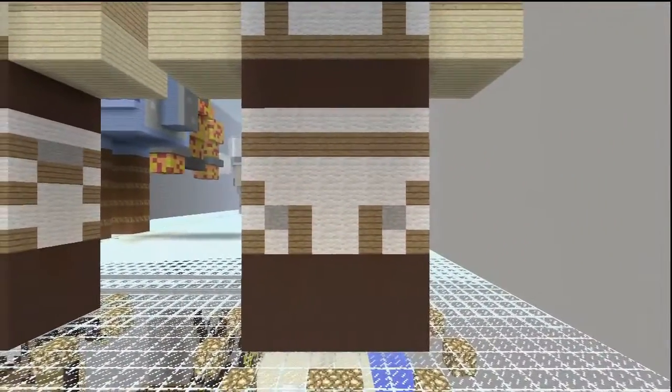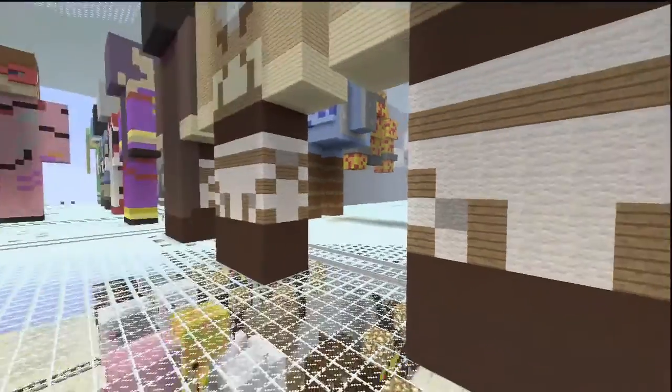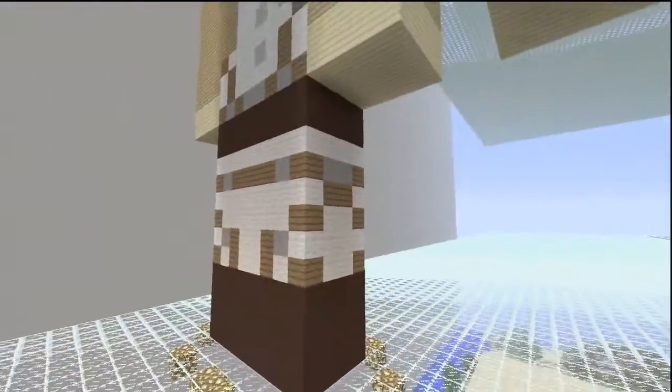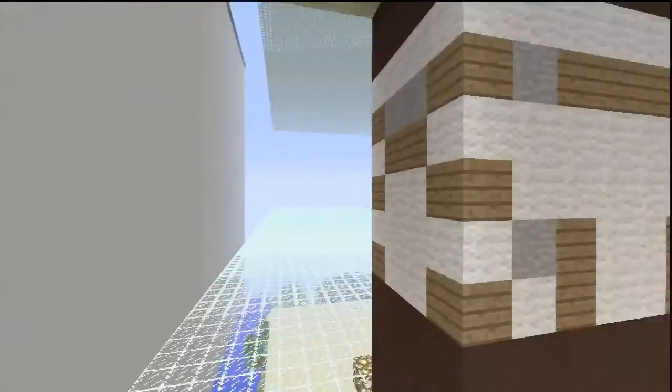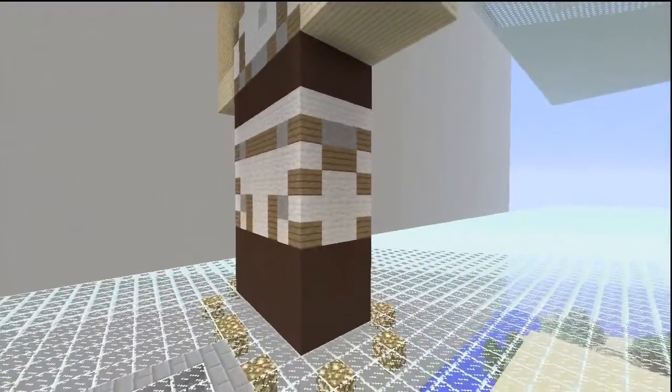Here's the back of the legs - same colors again: white, black stained clay, spruce wooden planks, and stone. This side of the legs is the exact same as the other side of the legs, so both sides are the same. All you've got to do is mirror them across and there you go.